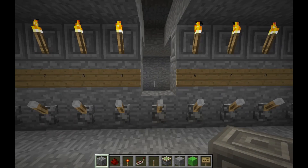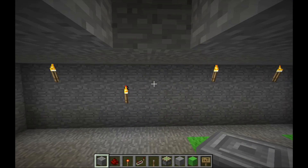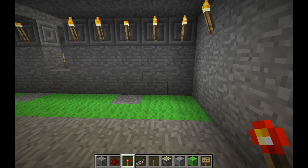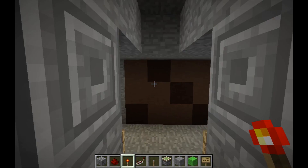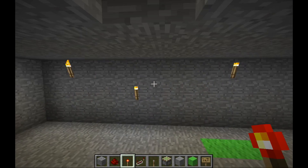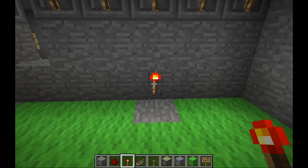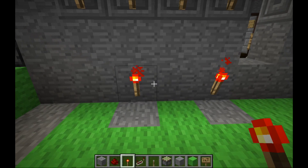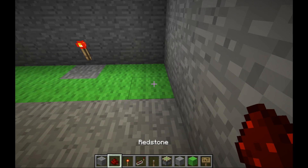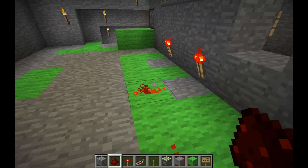I took the number five sign out temporarily so I could get in and out of here, but we'll be replacing that at the end. Now the very basic concept is that you'll be placing a redstone torch on the other side of the wall where I've placed all of these levers. I placed a lever underneath each number — one that's powered off, one that's powered on. On the other side of the numbers you want in the combination, you place a redstone torch. In my case, that's here, here, and here — 2, 6, and 8. Every other place, I place redstone, creating a line that goes all the way down from zero to nine.